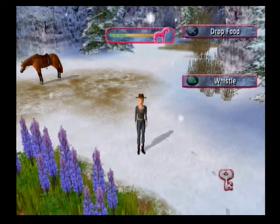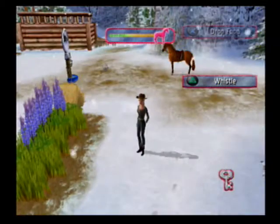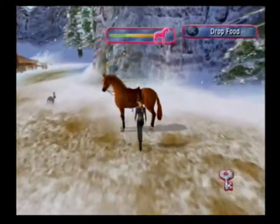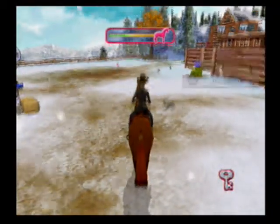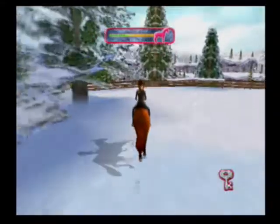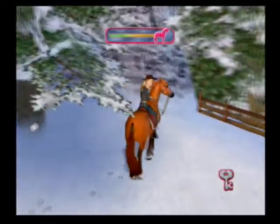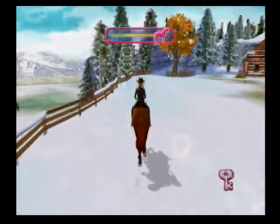Hey y'all, Hillbilly here, welcome back to Let's Play Wild Horse Rescue. Last time we got attacked by bunnies - those are some vicious bunnies. We did the maze and saved that foal. Let's look around this area and see if there's anything else here. I don't think it goes on beyond here; I believe we need to go back and use this key on the key gate. This is a lot of empty area.